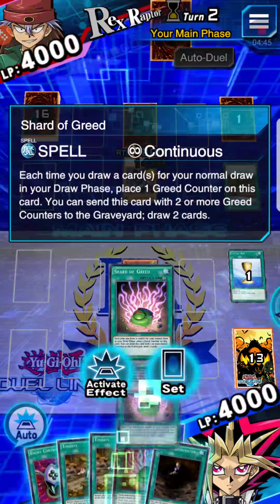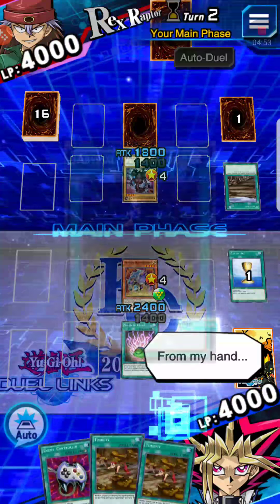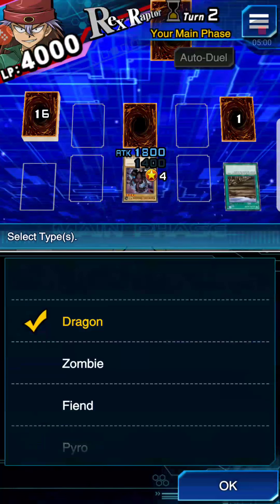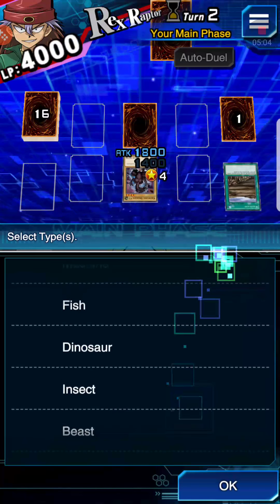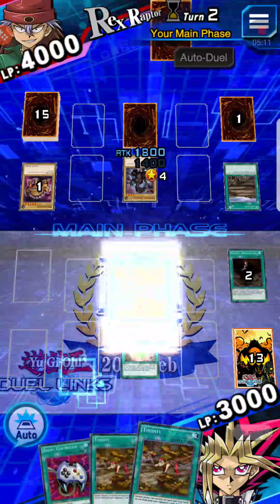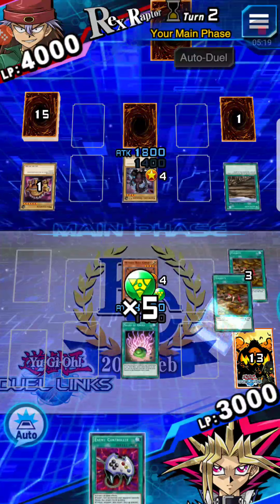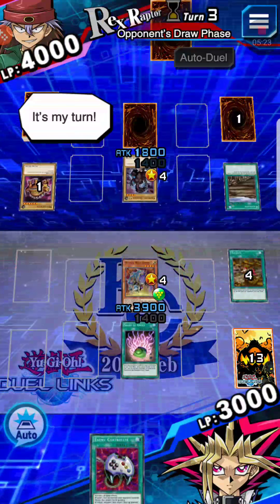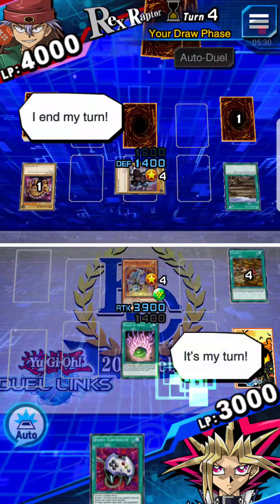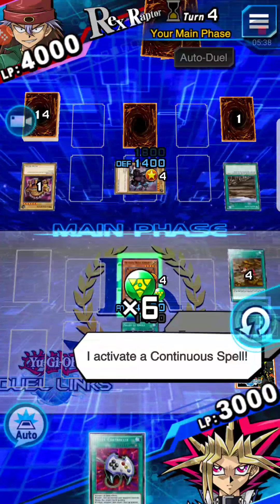We got lucky there on a Heads with the Cup of Ace. Shard of Greed — get that Shard rolling. Pay 1,000. When you get to your Mythical Beast Cerberus, you're going to want to try and lower your life points down as much as possible so you can get a low life point victory, which is under 1,000 life points remaining, I believe. And how you get a comeback victory is — in the last turn, you need to have lower life points than them before you win. I'll show you how to do that as well.